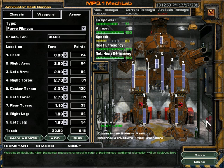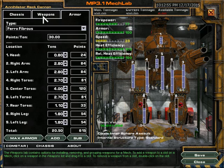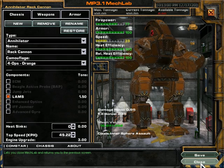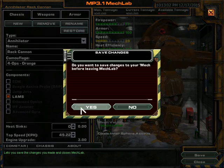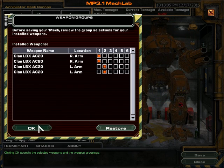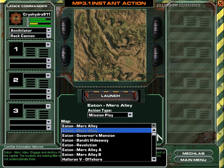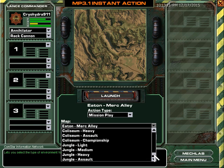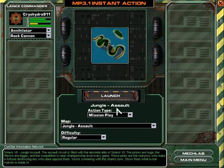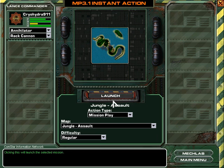I got the Ferro Fibrous armor. I did have to take off a fair amount of it, but it's still got a good amount of armor on it. So we can go ahead and head straight into one of the Solaris Assault competitions — I'm going to go to the Jungle one with this Rack Cannon and get this started.